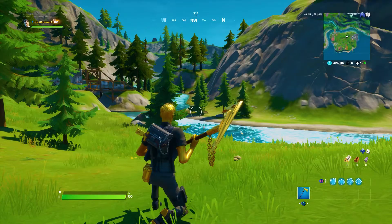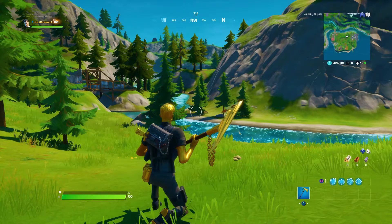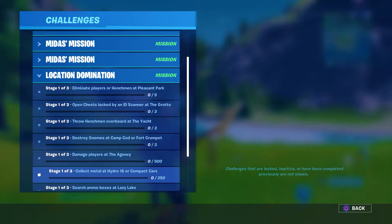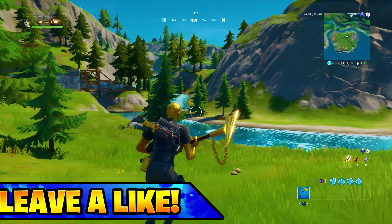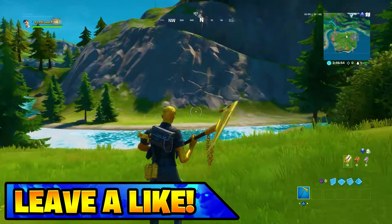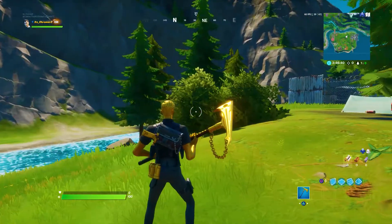What's going on guys, welcome back to a brand new video. Today I'm going to be showing you the brand new challenge which has just been added to Fortnite. The challenge we'll be completing today is destroy gnomes at Camp Cod or Fort Crumpet. You have to destroy only three gnomes at each location, and you can choose either Camp Cod or Fort Crumpet.